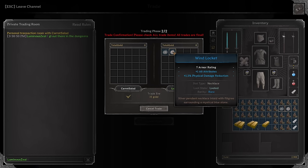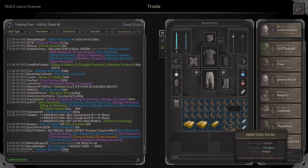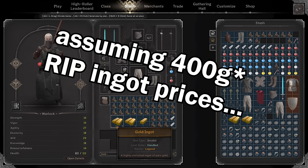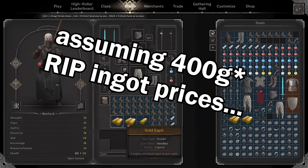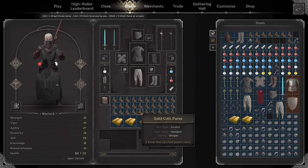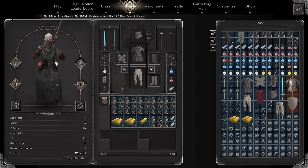Instead of vendoring the rest we're going to give them away for free — figure it's better than vendoring them. I'll put the total we made on screen. I'm going to assume the ingots are worth 600 gold — that's how much they're going for right now. We ended up making 11 of them, so yeah we made a lot of gold this video, plus whatever we sold everything else for. If you enjoyed please like and subscribe — I'm working toward a thousand subscribers and would really appreciate it. I'll see you guys on the next one, peace.